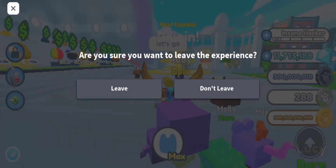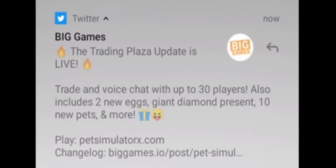The trading plaza update is live! Trade and voice chat with up to 30 players. It also includes two new eggs, a dying diamond present, a gem chest, 10 new pets, and more. There's new eggs!